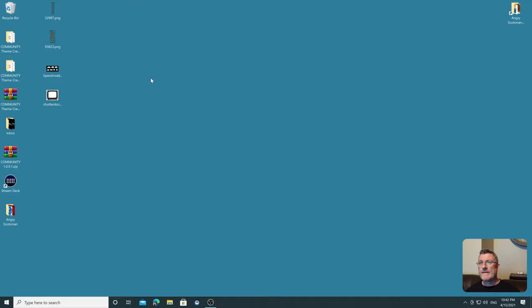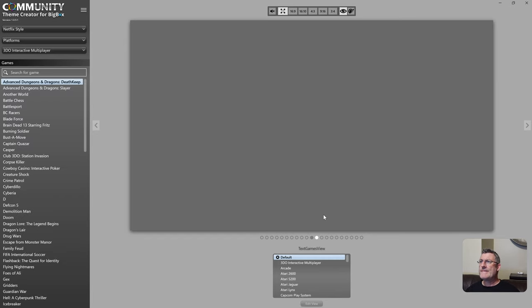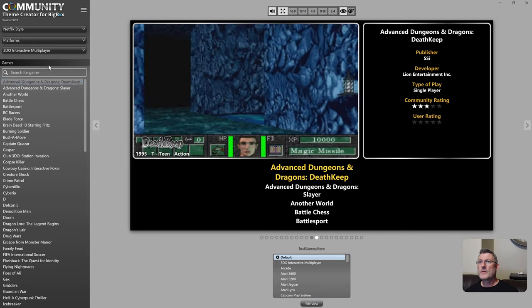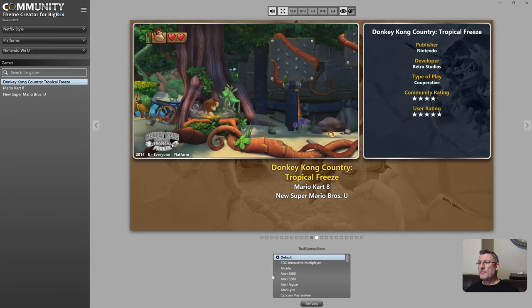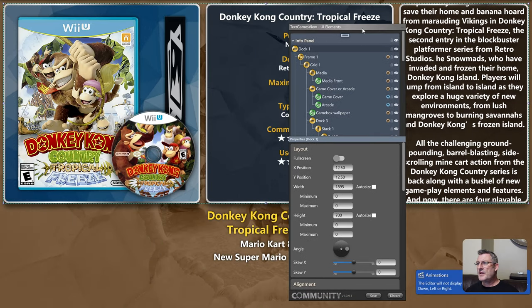I'm going to get into the latest build. I put together a test theme for my testing a few days ago, and it's mainly the game view that I was wanting to play with. Let me edit the view and go over what I want to cover.